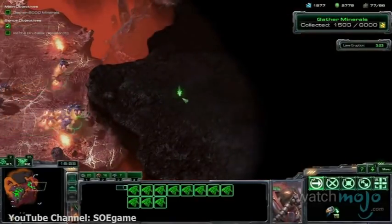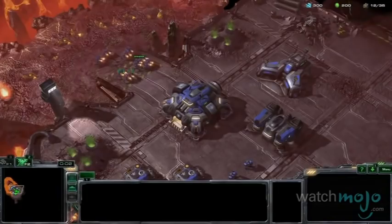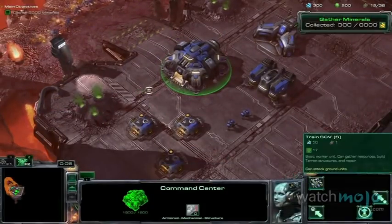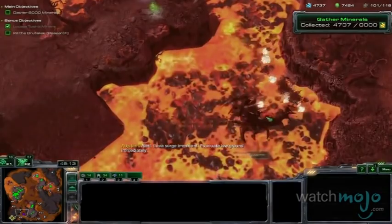This volcanic level certainly earns its name. Although the planet is rich with minerals, which the Terran arrived to mine, it is also incredibly deadly, with plenty of volcanoes and vast rivers of lava.